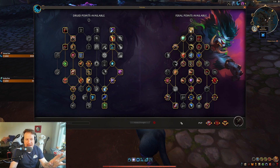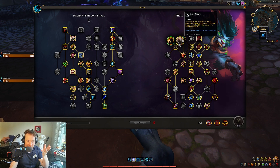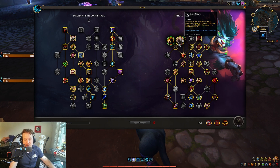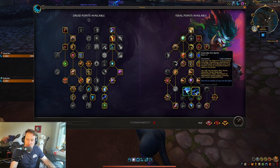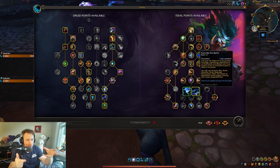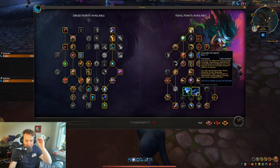I think you can run any build you want with it. I'm running a cheeky build with Thrash and Claws where you get Thrash for free. I think it's a fun build to mess around with. I'm also taking Convoke. One interesting thing is that Convoke can proc Feral Frenzy, and it will also give you the Smoldering buff — the 20% damage buff — if you get a Feral Frenzy off of Convoke.